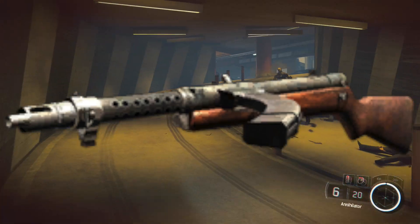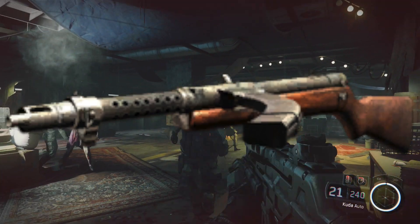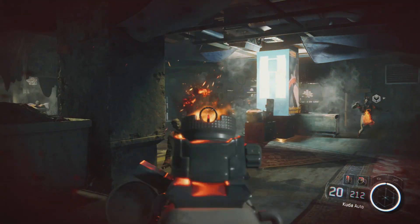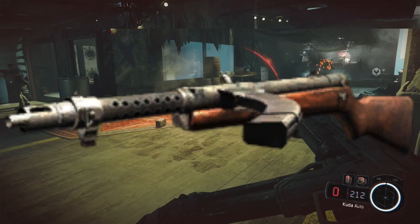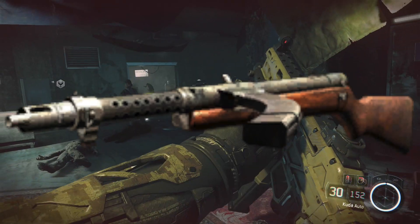The next weapon found is the Type 100, a Japanese submachine gun used in World War II — it would be amazing to see it return since it was a fan favorite from World at War. A lot of people are saying the Type 100 is the same as the Bootlegger from Shadows of Evil, but they're completely different: the Bootlegger is a Sten, a British SMG, while the Type 100 is Japanese. So if we get the Type 100, it won't be the Bootlegger.